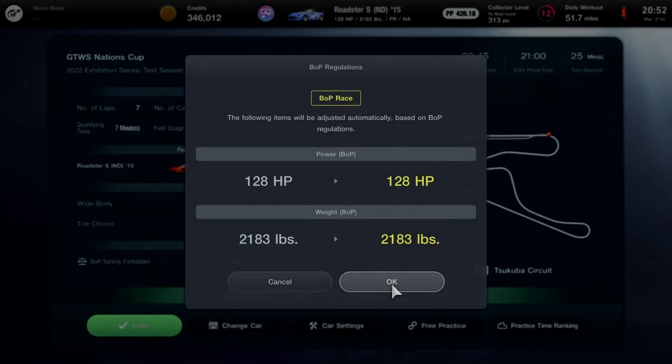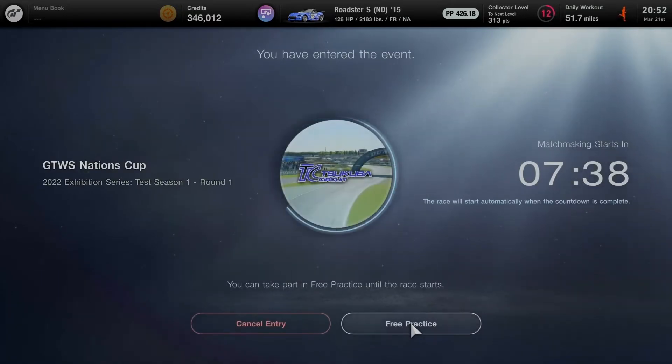I'm all set and ready to go with the Mazda Roadster S ND 2015 for UDRS in Sport Tech. When choosing the Roadster, it will be well-suited to the BOP race regulations. 128 horsepower, all checked, weight correctly set at 2,183 pounds. Now this is going to be the perfect time to go in and head over to free practice.